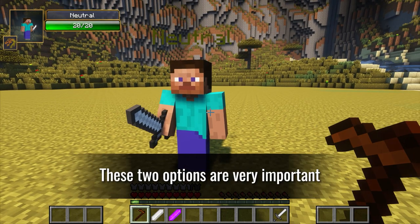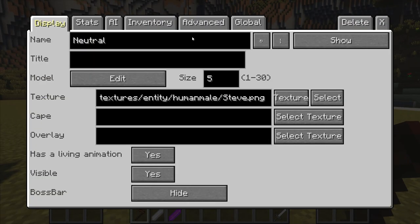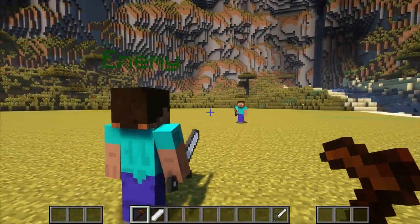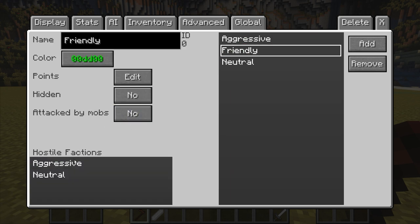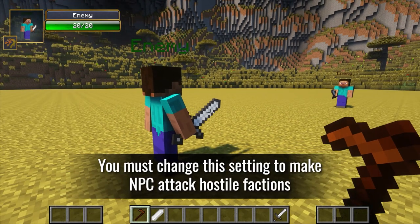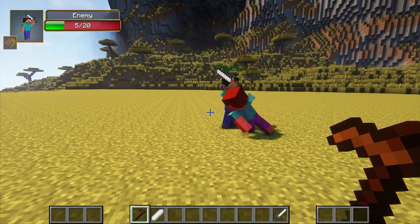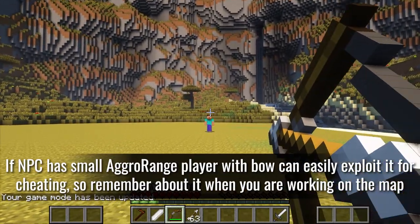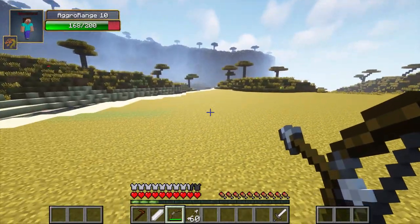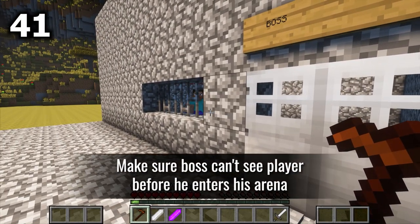These two options are very important, although they are initially disabled. You must change this setting to make NPCs attack hostile factions. If an NPC has a small aggro range, a player with a bow can easily exploit it for cheating — so remember this when working on a map. Also make sure a boss can't see the player before he enters the arena.